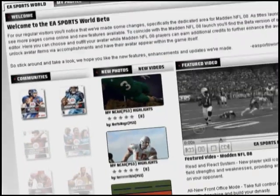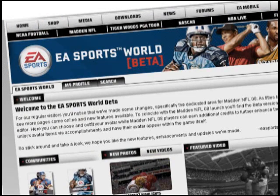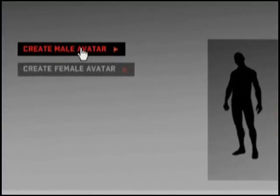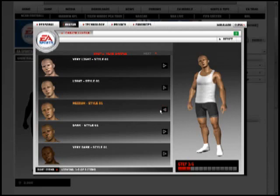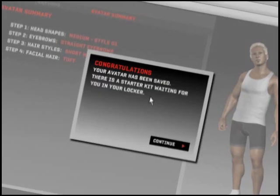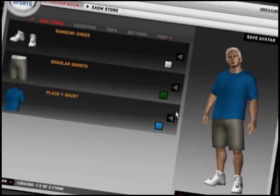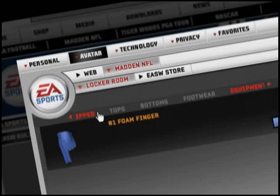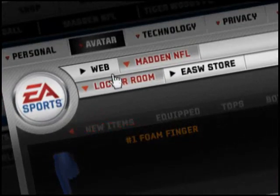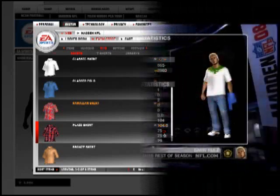To spend your credits, you'll need to access easportsworld.com to create your avatar. Within your profile area, you can begin to create your own personal avatar. Once completed, you're directed to your locker where you store the items that you've acquired. Here, you're also given a starter kit to outfit your avatar. Within the avatar editor, you have two separate lockers which allow you to dress your avatar differently for the web and within Madden.